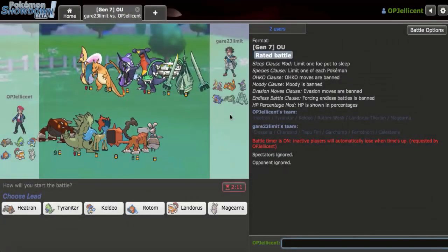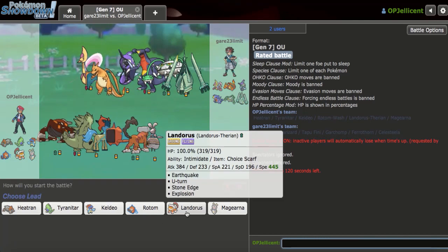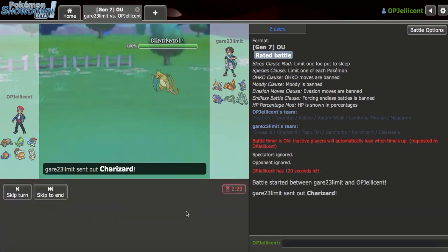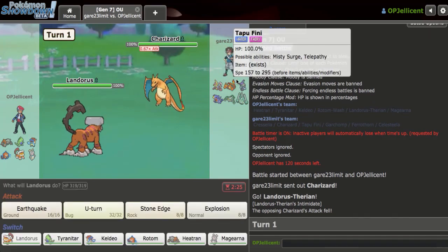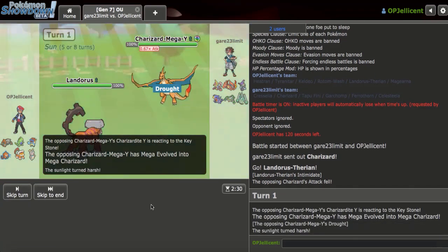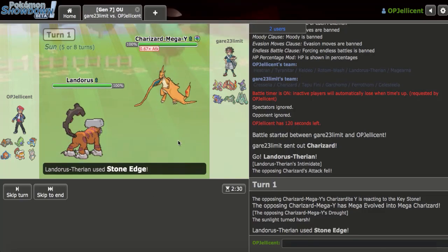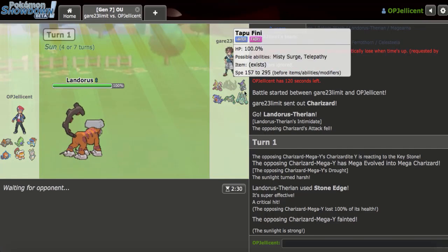Okay, we have a game right here. My opponent does have a Tapu Fini, so that is a Bloom Doom Z-target. However, they may use Garchomp as their initial switch into my Heatran, so that's something I do have to keep in mind. I don't really see a downside to leading off with my Scarf Lando right here, as my opponent decides to lead right with their Charizard, which is interesting. I think I just go for the Scarf Stone Edge right away - I don't really see any downside, because if I do hit, this is dead. And I do. Nice. A crit obviously doesn't matter, so that's really great.